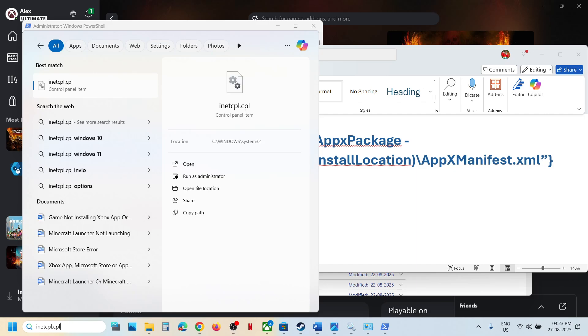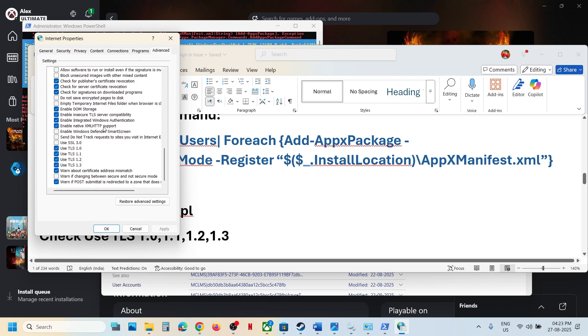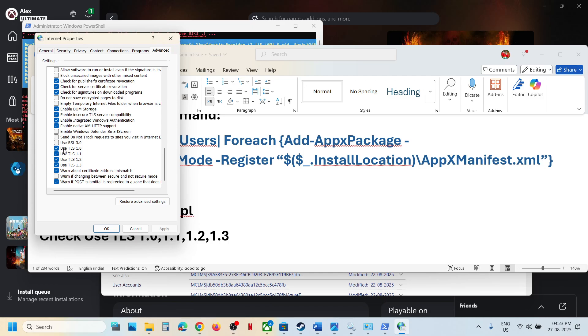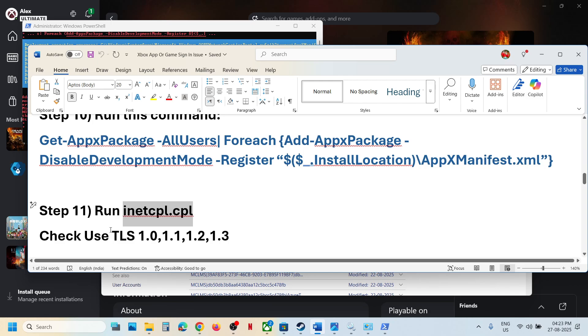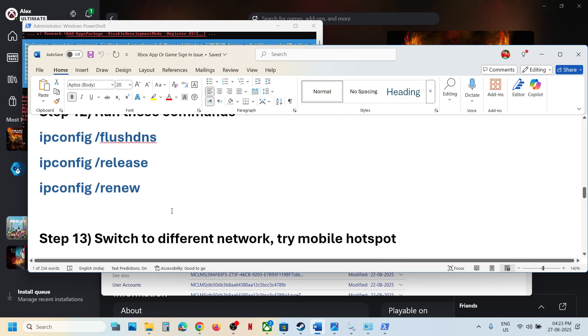The next step is to run inetcpl.cpl. Type 'inetcpl.cpl' in the search box and click on it, then go to the Advanced tab. Here you can see use TLS 1.0, 1.1, 1.2, and 1.3 — make sure all four are checked. Click apply — apply is important — then click OK. Relaunch the Xbox app or store and launch the game.